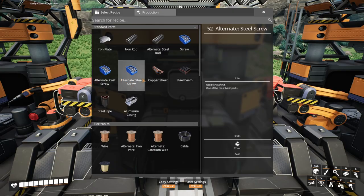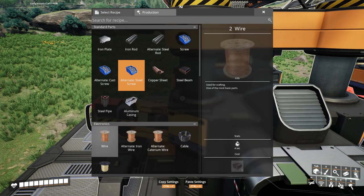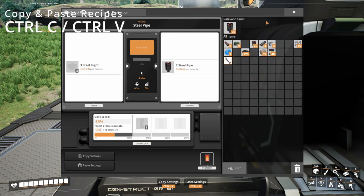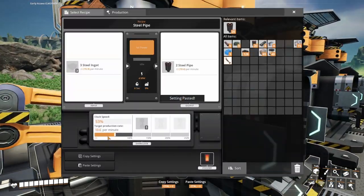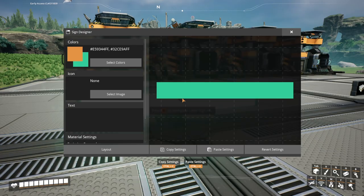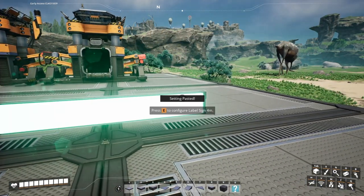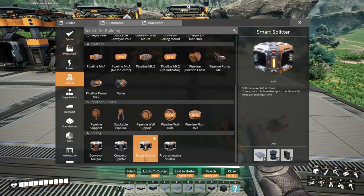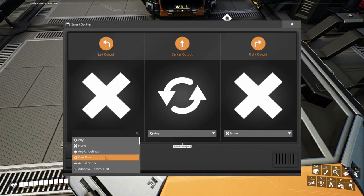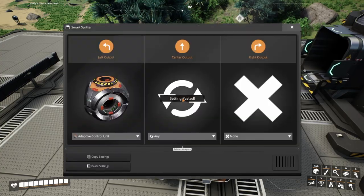Do you hate individually selecting recipes on larger production lines? You can select the item you want to be produced, set the under or overclock, then press Ctrl+C — or do it from the button on screen. Then you'll be able to paste that recipe into each constructor or buildable by pressing Ctrl+V. This also works with smelters. And the newest addition: this now works for smart splitters as well. Just change the setting, press Ctrl+C, then Ctrl+V on the others — there you go.